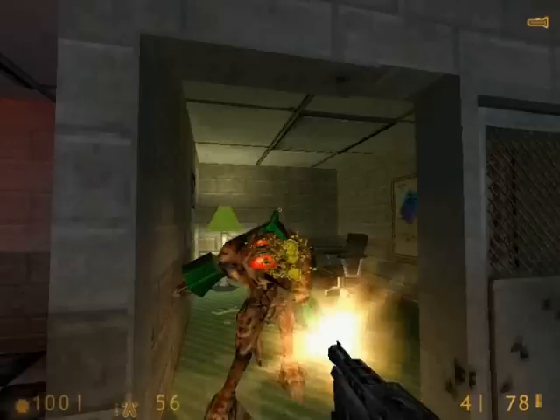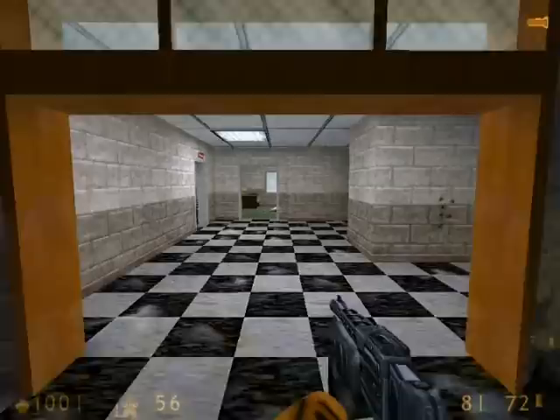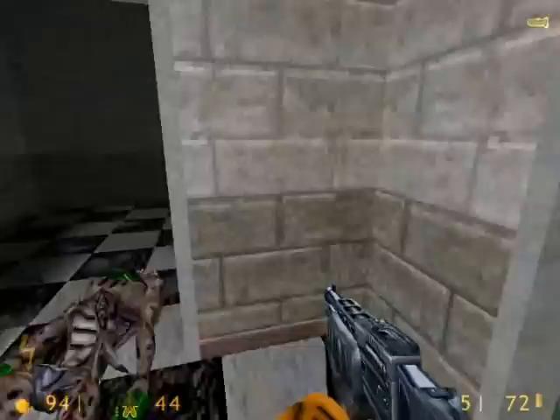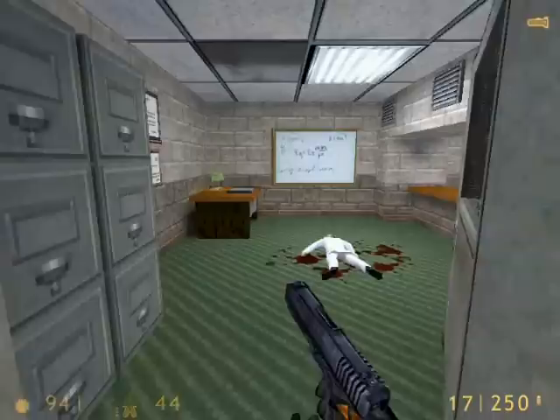Let the Vortigaunt blast through the glass and then kill him that way. There's an ammo clip from where he came from. Now through here, there's that fourth Vortigaunt that sometimes comes into that office area. All Vortigaunts are now dead in the immediate area. We'll enter this office area, but be careful — circle strafe the headcrabs so they can't leap at you.